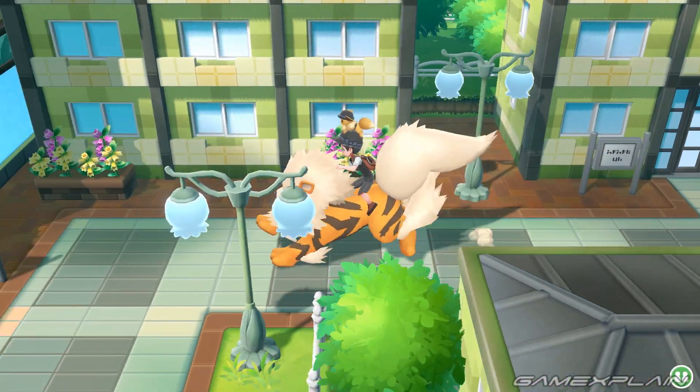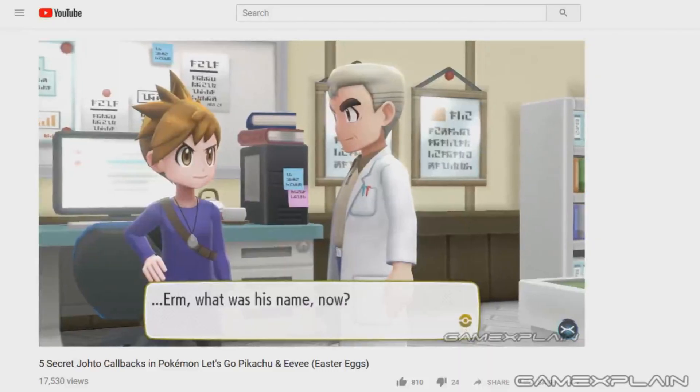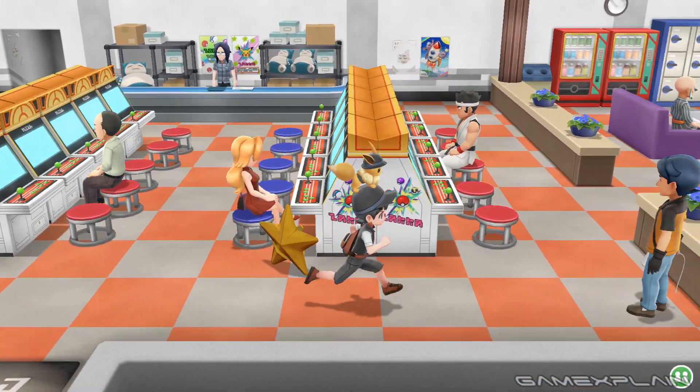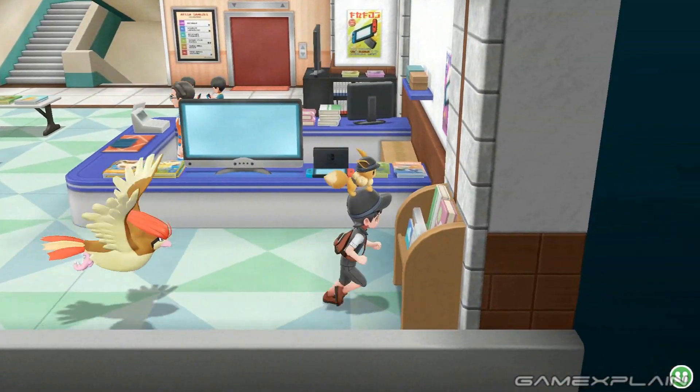Every Pokemon game has its fair share of secrets and easter eggs and of course Let's Go is no exception. We've already found neat winks to the Johto region but one city in particular is full of references to other games, Switchception and even more, and that's of course Celadon City.